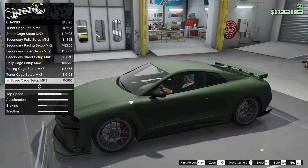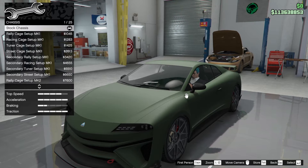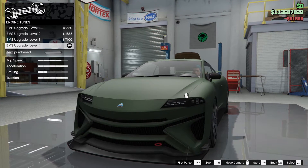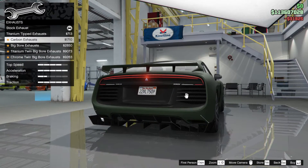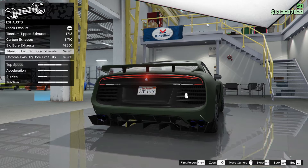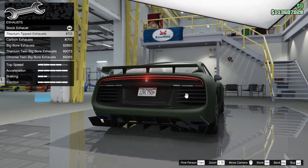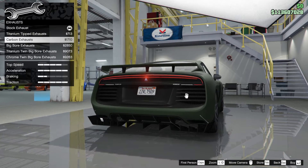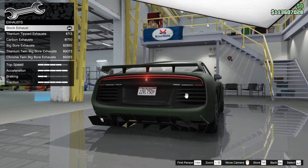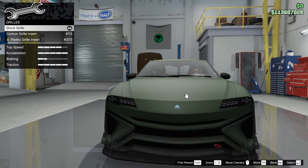Lots of options in that section. Engine — I haven't even upgraded that yet, what am I doing? It's a brand new car on my second character so I've run out of garage space. For exhausts, I quite like the stock ones. I'd probably color them a little bit; I wouldn't go for the circuit ones — stock is good.